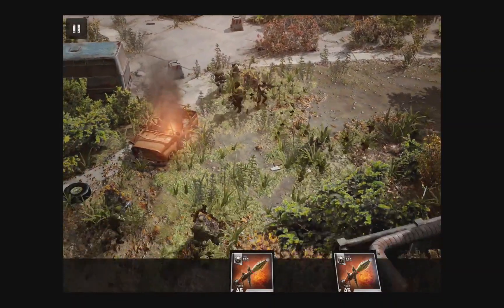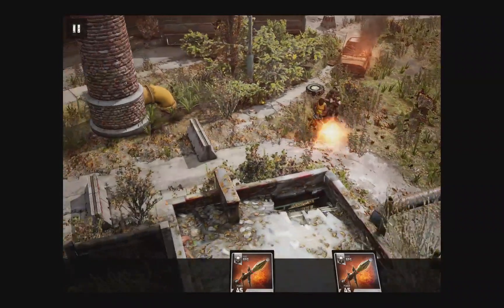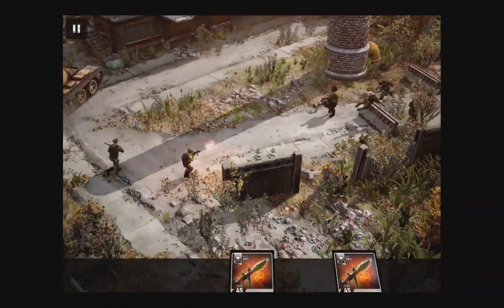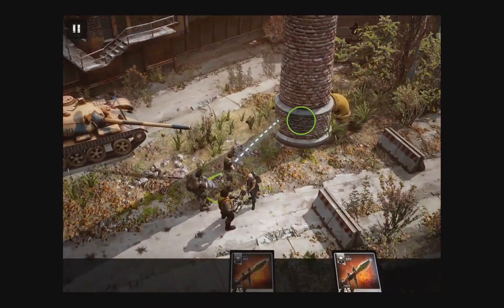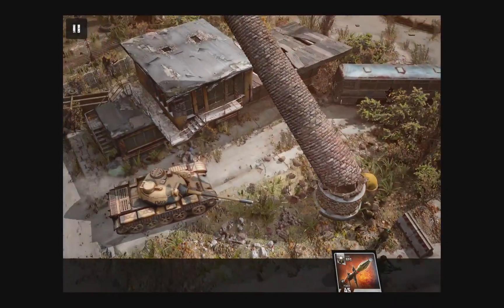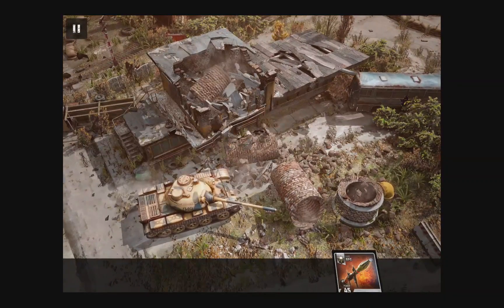As our players make their way to their next objective, let's take a look at another example of how we can use this power to turn the environment into a weapon for our player. Sounds like trouble ahead — they've got a tank. We need to block off that road or we're going to be toast. Let's try taking out the chimney. And that's how you stop a tank in The Collectibles.